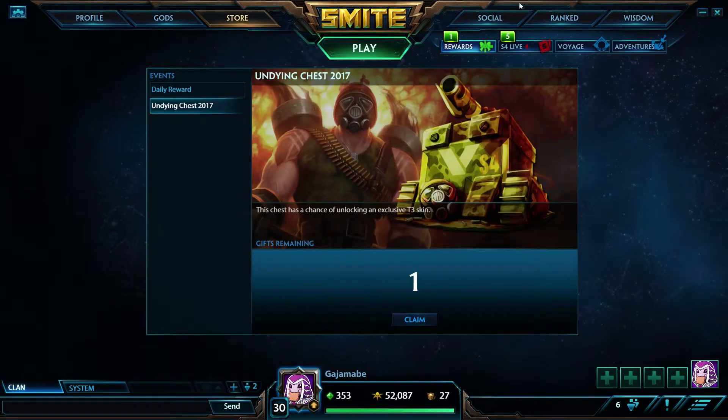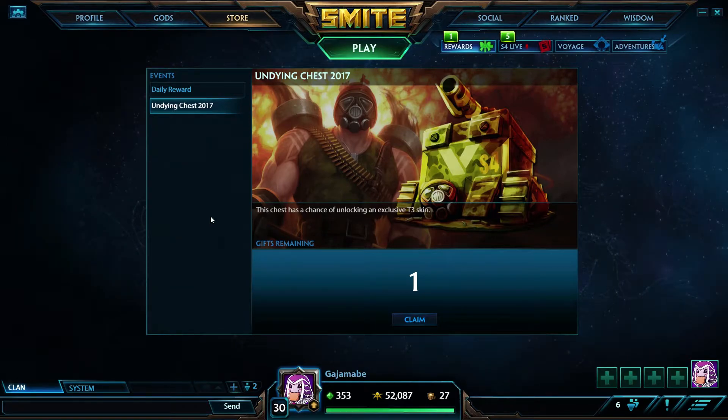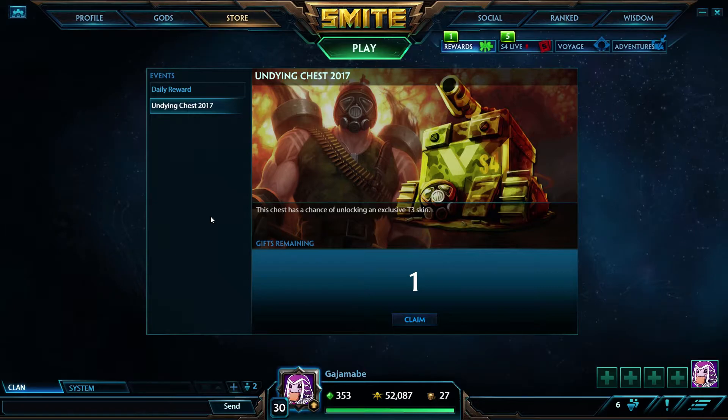I got my fantasy reward and it's a 2017 Undying chest. This chest has a chance for unlocking an exclusive tier 3 skin. Out of the skins I know it's got Full Metal Vulcan, iJuicer Elite Medusa, Agony Bellona, and I think a Kukulkan one, an Aura, and I can't remember the other one.